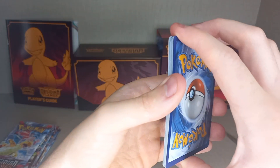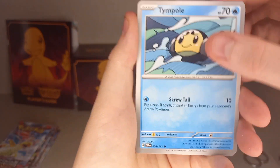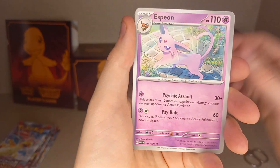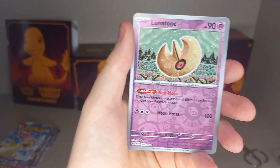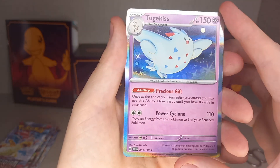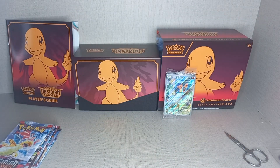Pack three: Kiss energy, water energy, dark energy, Magneton, Tinkatink, Heatmor, Lillipup, Sharpedo, Espeon, Floatzel. Reverse Holo Komala, Reverse Holo Lunatone, and a Holo Togekiss - very nice artwork. But it is just a Holo, so no hit.